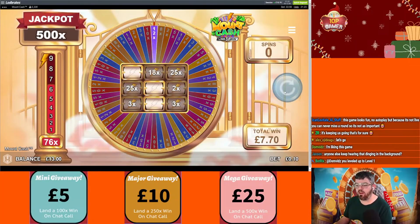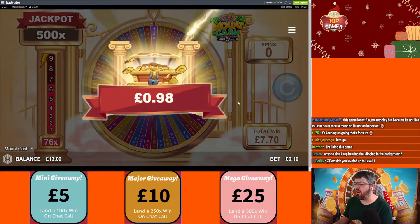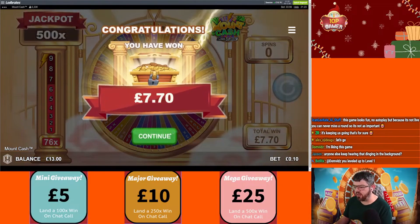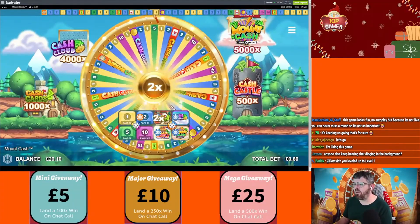Yeah, that dinging in the background — unbelievably somebody chose to put that in the background of this game, that irritating noise. It's actually part of the game — an absolute joke if you ask me. But that's not a bad round — 770 from the Mount Cash, you can't beat that, that's pretty decent.